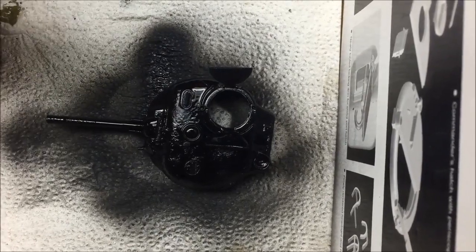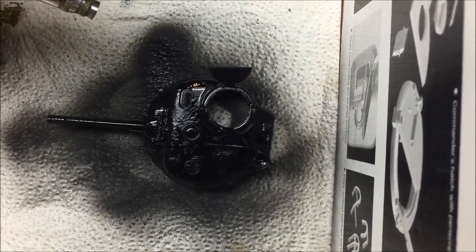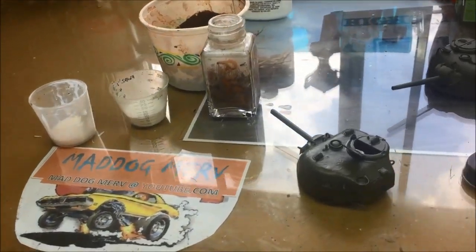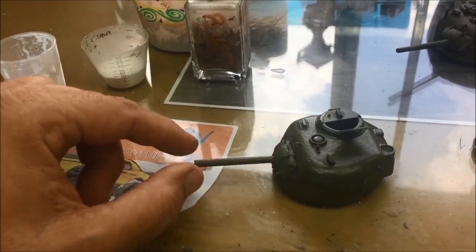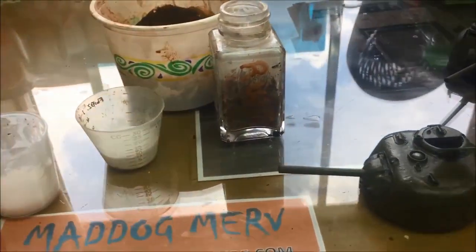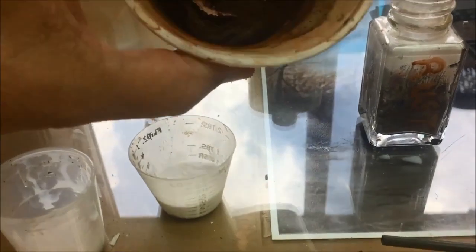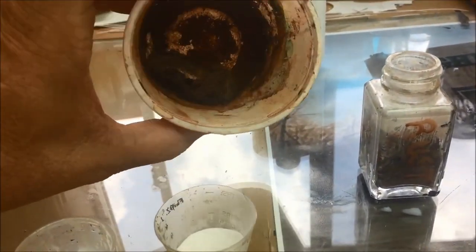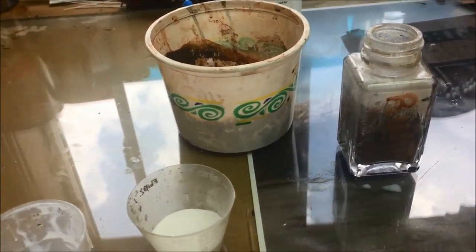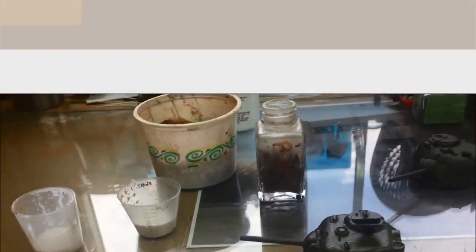Once this dries we're going to go over it with the red oxide primer that Mission Models has, and then in a few little areas we're going to add a little bit of OD. We're ready to coat the turret on this submerged Sherman. I have a nice gloss coat — I put some Future on it to protect the paint. I have powdered rust, and how I make that is covered in one of my other videos. Basically it's real rust made with steel wool, water, and time. I also have some baking soda and watered-down white glue.